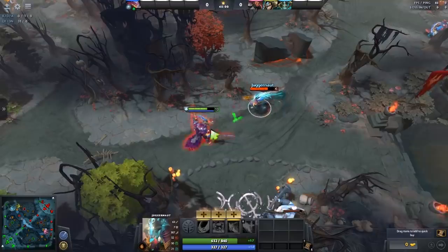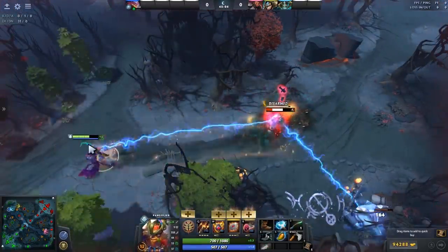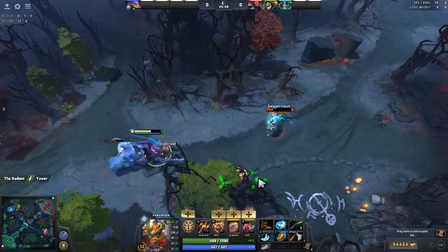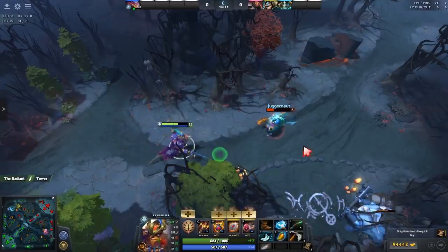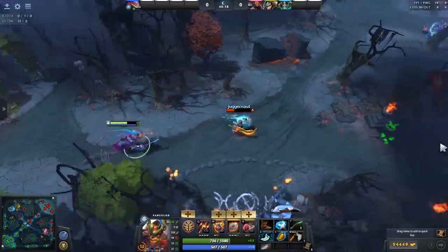With Juggernaut, the interaction with Swashbuckle is really important to know — you can literally just use Swashbuckle and I got disarmed straight after. So Juggernaut is countered really hard by this, and Pangolier is one of the heroes that can very easily keep laning against Juggernaut even when Omnislash is available to him.